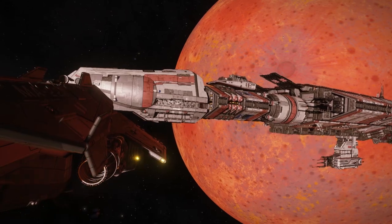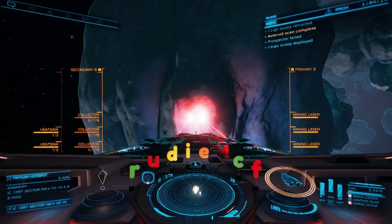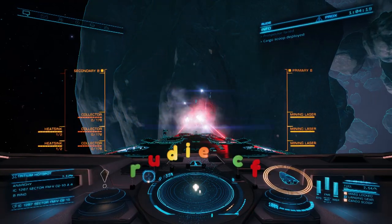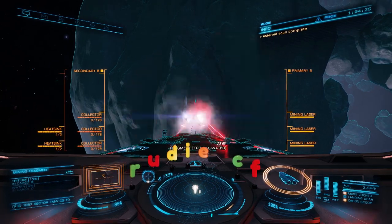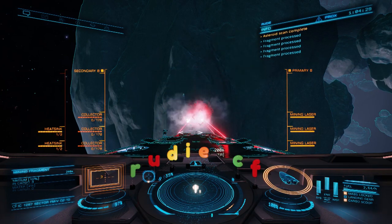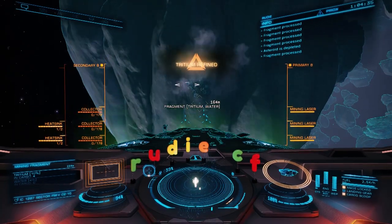I summoned my carrier to one of these spots, docked, and switched from my DBX to an Anaconda setup to mine with lasers and subsurface missiles. I set a one-hour timer and started laser mining, which got me about 120 tons of tritium. After that, I mined for another hour trying to subsurface mine as much as possible, but only managed to collect about 60 tons. Apparently subsurface mining is bugged right now, and yields should be higher when this update goes live.